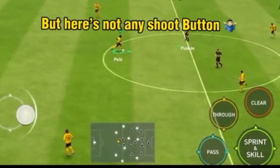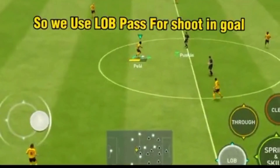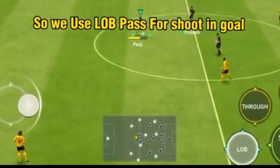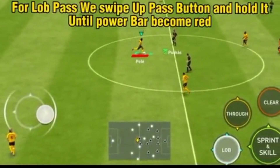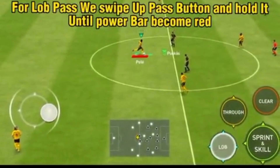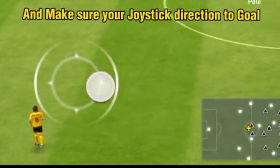But there's no shoot button here, so we use the lob pass to shoot into the goal. For the lob pass, swipe up on the pass button and hold it until the power bar becomes red, and make sure your joystick direction is toward the goal.